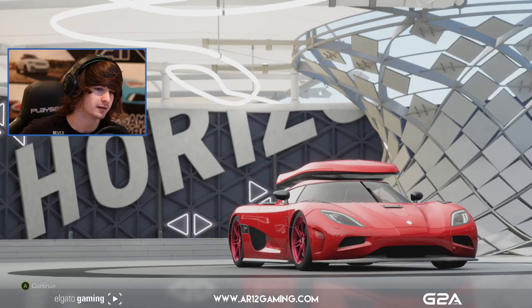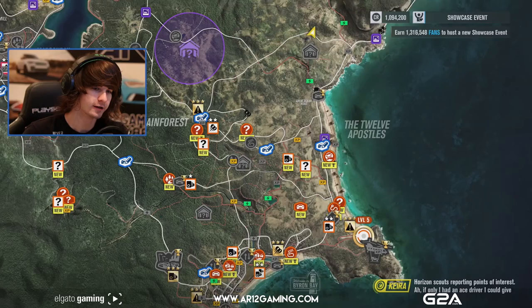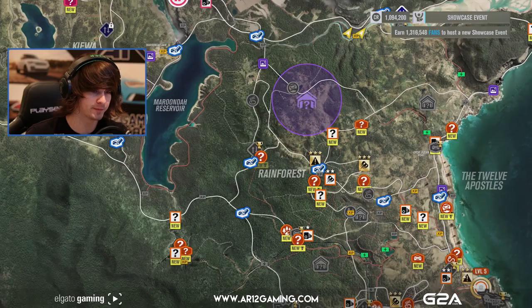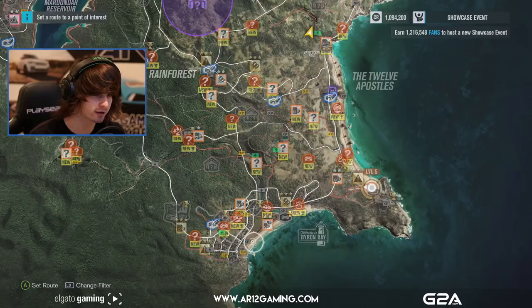We're going to get some discounts on some cars, all of which I can't really afford. Let's head out of here. There we go — a bunch of new events, that's a lot of stuff. The entire bottom corner of the map just says new, new, new, undiscovered, undiscovered, undiscovered. I have a feeling we're going to be here for quite a while.